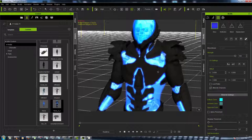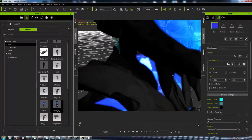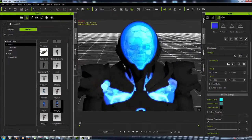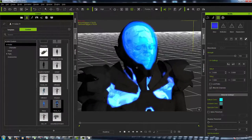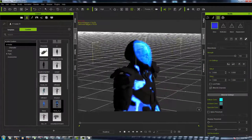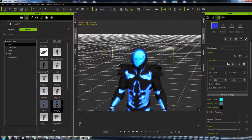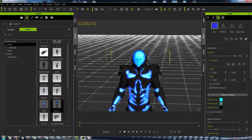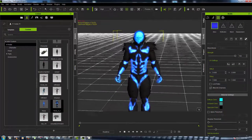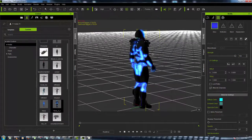Hey everybody, it's your boy One Gun here and today we're gonna do a little character creation. I'm gonna use DAZ Studio — that's my main source for making interesting characters. What we're gonna make is this cool looking cybernetic holographic face guy. His face is like you can see the robot inside but also that hologram face, so I figured these will make some cool bad guys.